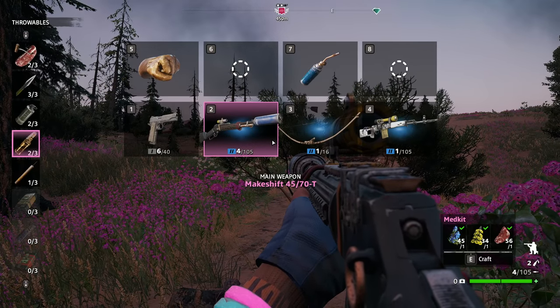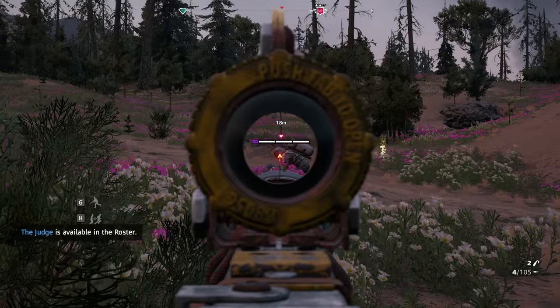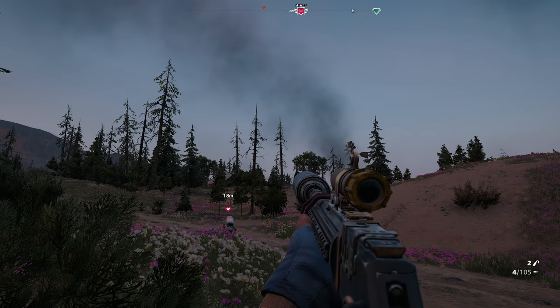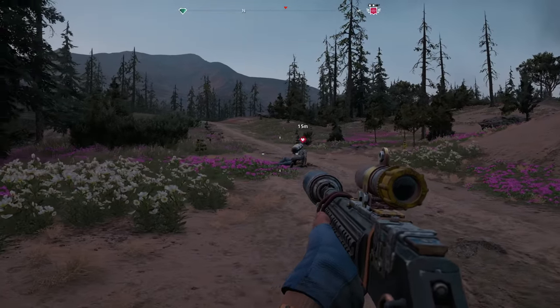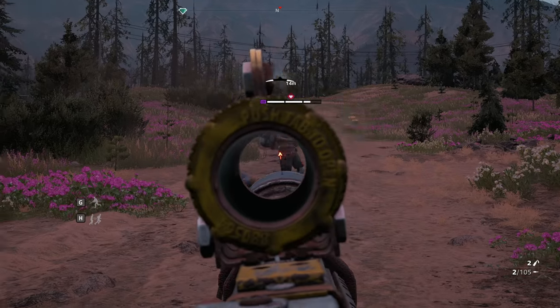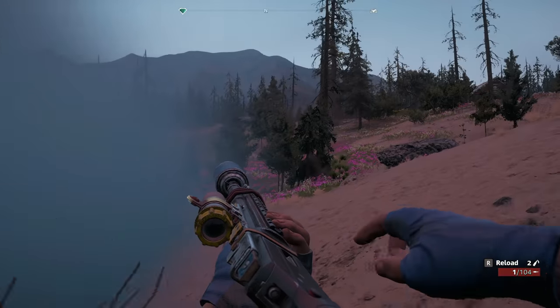One of them was the 4570T — I don't know why, it just felt like such a nice gun to use. The one we have today in Far Cry New Dawn for the first episode we're doing is the makeshift 4570T. As you can see it's got a nice scope, but it's like a torch or pipe, and then it's got a can of drink as a suppressor on the front, all held together by like bungee cord or something.